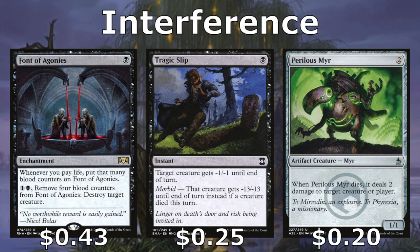To interfere with our opponent's game plan, we've got a lot of creature removal. Font of Agonies allows us to destroy a target creature as long as we remove four blood counters. This enchantment gets a blood counter every time we pay life, so once you have one of your ways of paying life, this helps us really control the board. Along with Tragic Slip, which allows us to give a creature minus 13 minus 13 as long as a creature died this turn — not hard to do in an aristocrats deck.